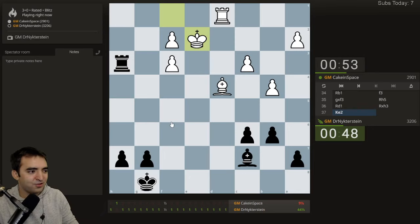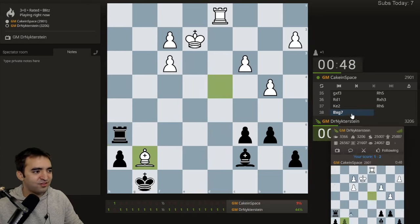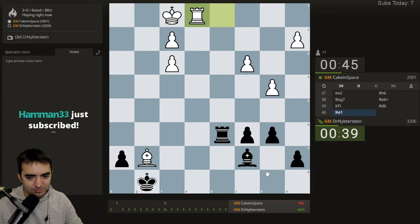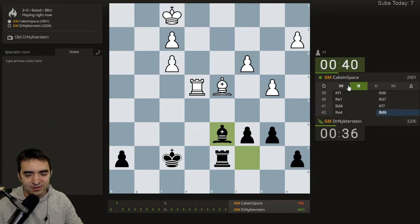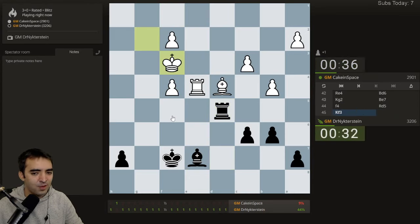I already had two cups of tea today, this is my third cup. Magnus is randomly playing blitz on Chess.com. Oh — if he took the bishop there's rook d7, that's so clever from Cake in Space; the bishop couldn't really be taken. Now Magnus is down a pawn and down on time, but white has doubled f-pawns. It's anyone's game — all three results possible.